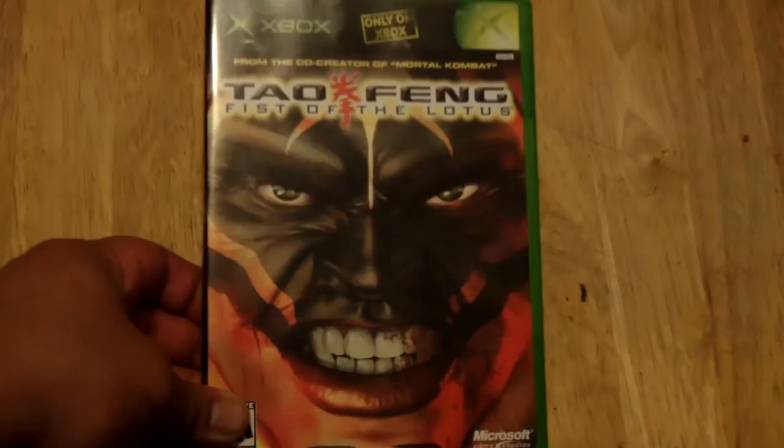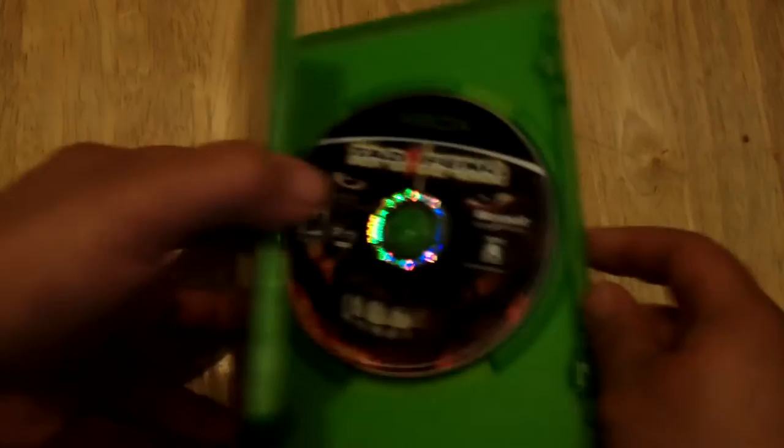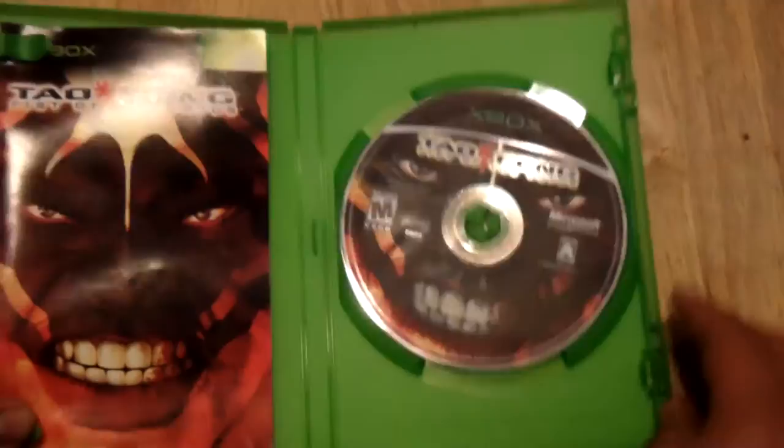What's going on guys, Ness here. Today I'm going to go over a lesser known obscure fighting game from 2003 released on the original Xbox. Tao Feng: Fist of the Lotus is actually the first fighting game developed by John Tobias after his departure from Midway. It introduced a lot of unique concepts never used in fighting games before, so let's pop this in and take a look at Tao Feng.